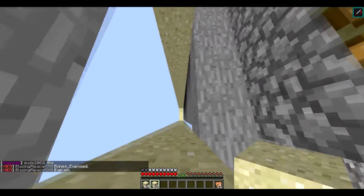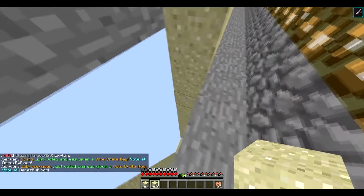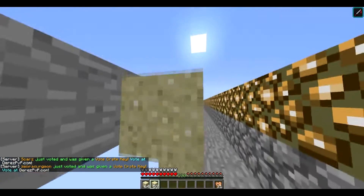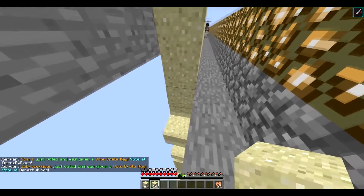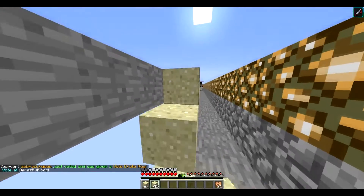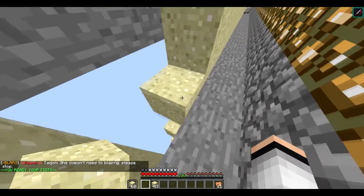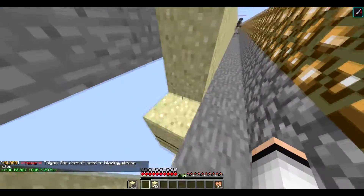Alright guys, as you can see there are some pillars here and they are the same distance down. I'll show you placing regularly and then I'll show you how fast it is when you're placing with the new glitched way — and this is the new glitched way, it adds a bunch more at once as you can see.